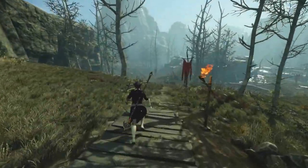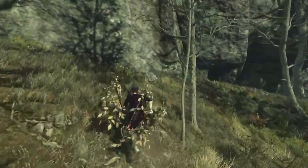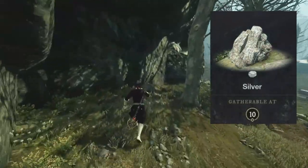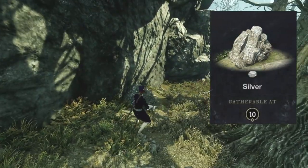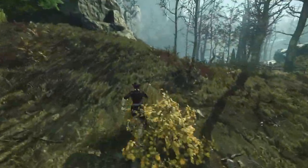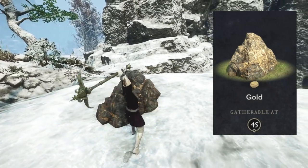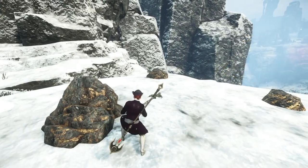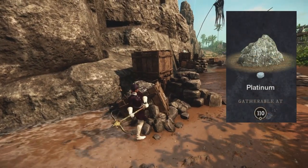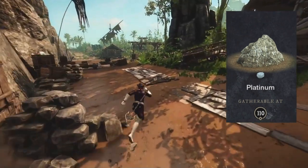Now that we know the types of ores, let's take a look at precious metals as they are also a big part of the mining process. The first tier is the silver vein, minable at level 10, with a specific white-gray color — sometimes hard to spot if similar stones surround it. The next one is gold ore, obtainable at level 45, recognizable by its natural dark yellow color. Finally, the current last precious metal is platinum, minable only after level 110, with an almost identical color to silver.